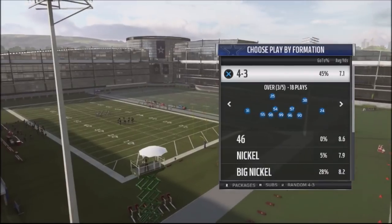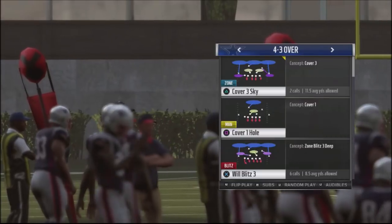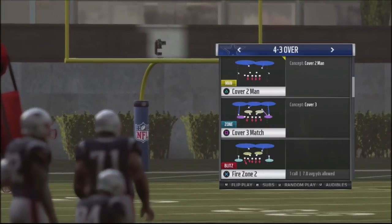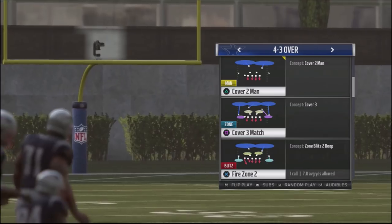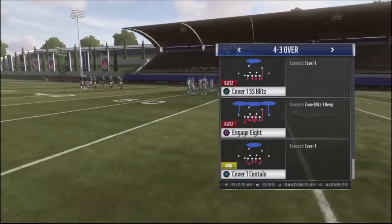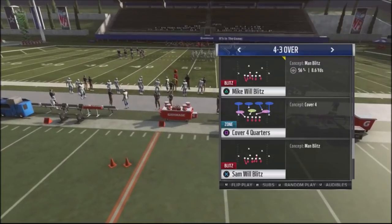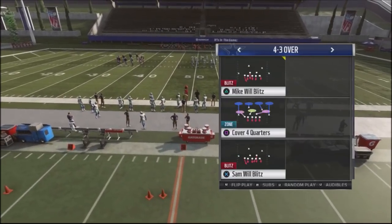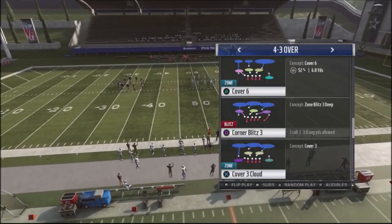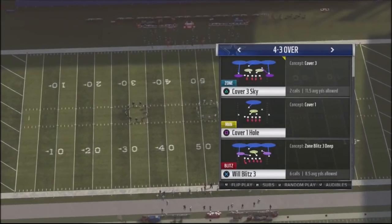The defense we're going to take a look at is the 4-3 Over. The base defense play is going to be the Will Blitz 3. Another play is the Cover 2 version, which is the Fire Zone 2. We can also jump into an Engage 8 — a good way to throw your opponent off — and then we have the Mike Will Blitz. You can also jump into the Corner Blitz 2 to throw your opponent off.